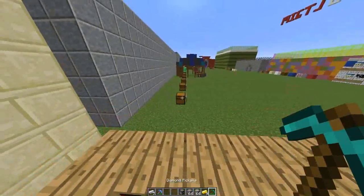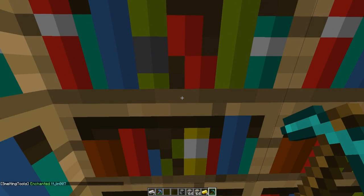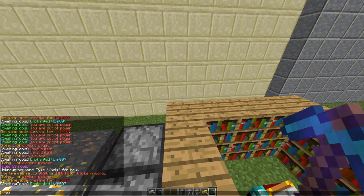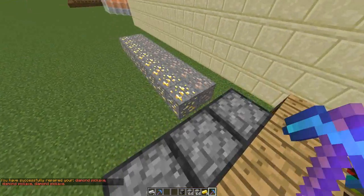There is a command you can use: 'st enchant' followed by the username, and that will enchant whatever item they're holding. Now that we have this, let's just repair everything — you can see it's got zero charge.